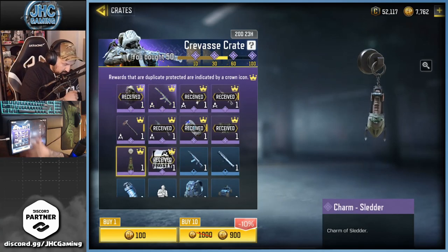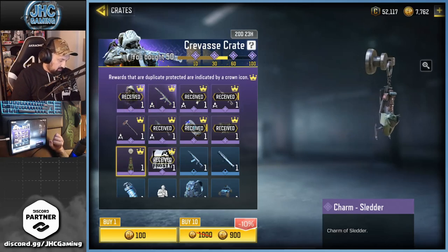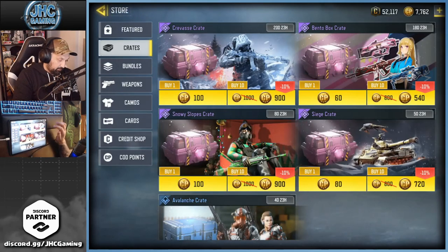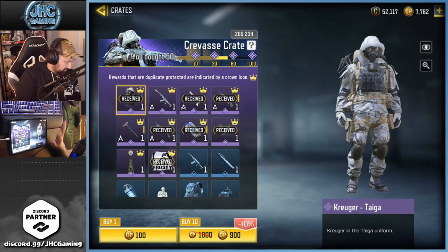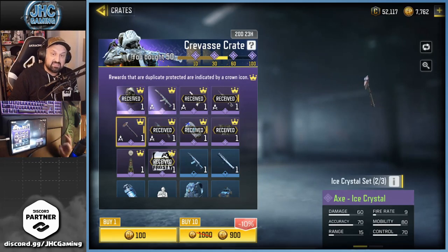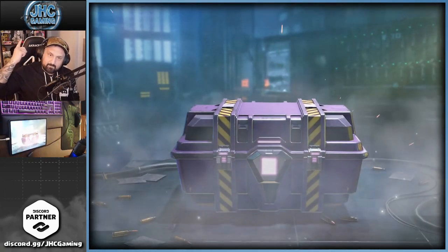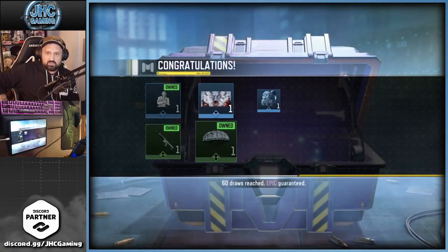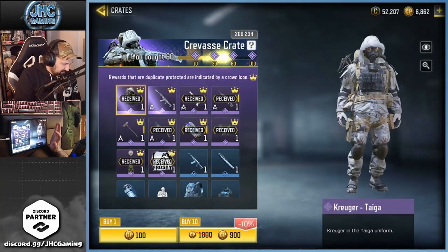We got a guaranteed epic coming at 60. All we have left is the AK-47, the axe, and a charm. I might stop when I get the axe because I have the diamond AK, so maybe I'll never use the other one. We're going for the axe — the last piece of the set bonus. Give it to me — no, it's the charm. The next guaranteed epic requires opening 40 more crates.